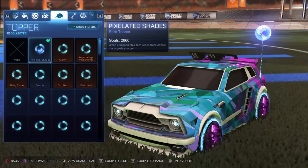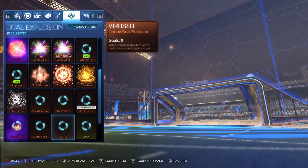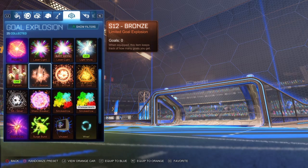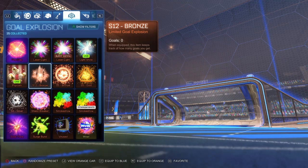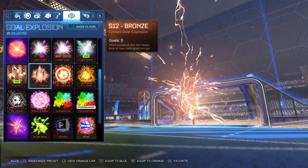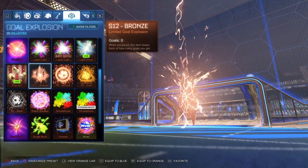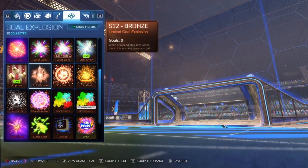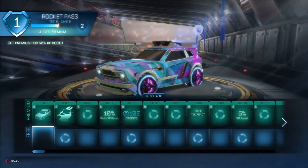I didn't play a lot last season, but I got bronze. Here's the bronze one — it creates a little shard of the color and then it explodes with the actual rank coming out of it. That's pretty cool. Let's try out this rocket pass before we get into anything else.